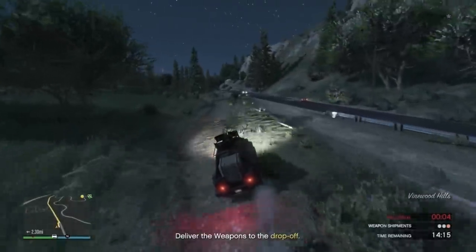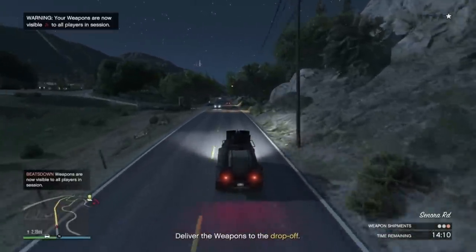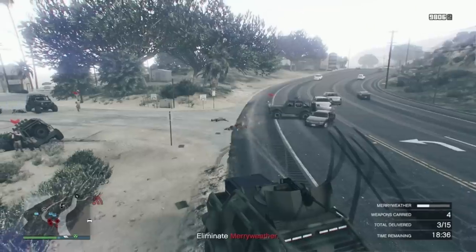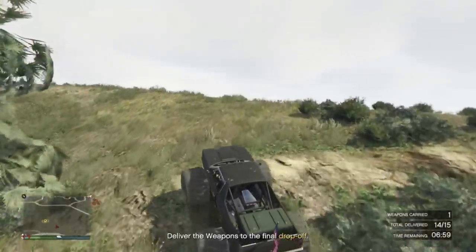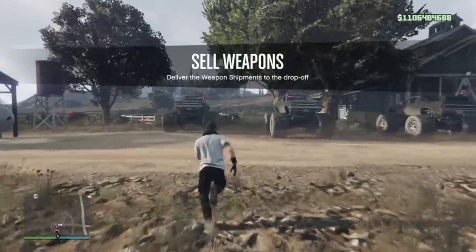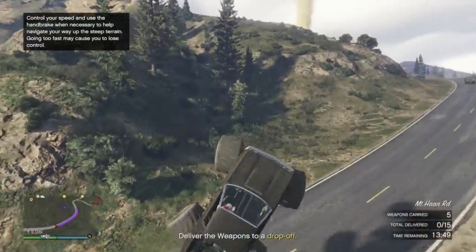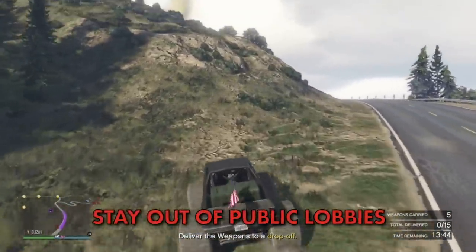Other missions involve one simple Insurgent drop-off per vehicle, five Insurgent drop-offs against Merryweather enemies per vehicle, or five drop-offs per vehicle with the off-road monster trucks. For each of these there will be a total of three vehicles for a full bunker sale, so if you are planning to sell it fully stocked you're better off finding at least two other friends to help you out. You can earn a bonus payment by selling in public lobbies which goes up for every person in the lobby, but it's simply not worth the risk or hassle.